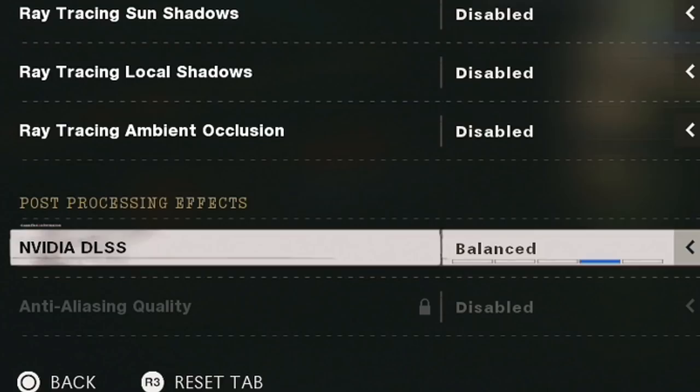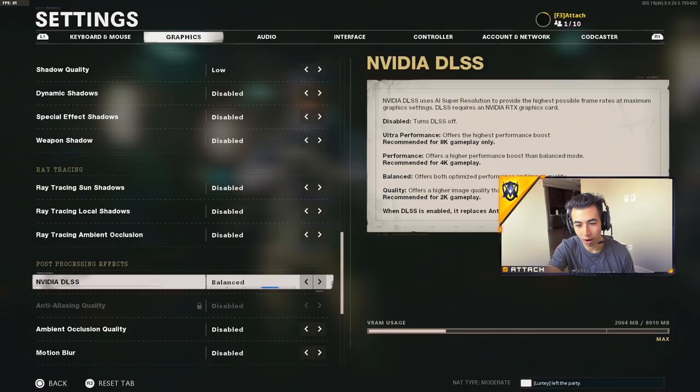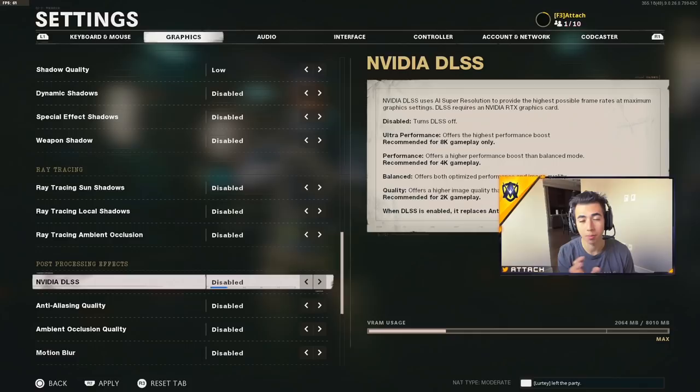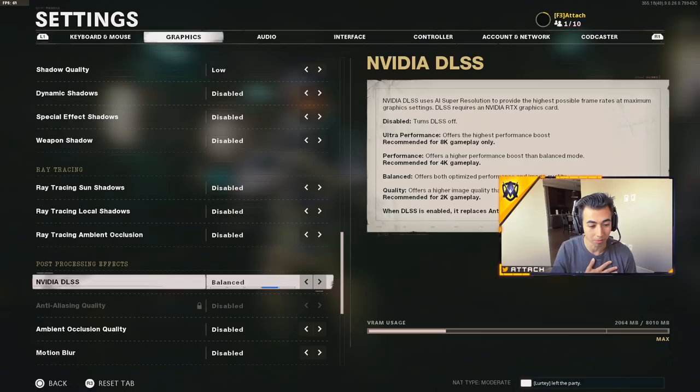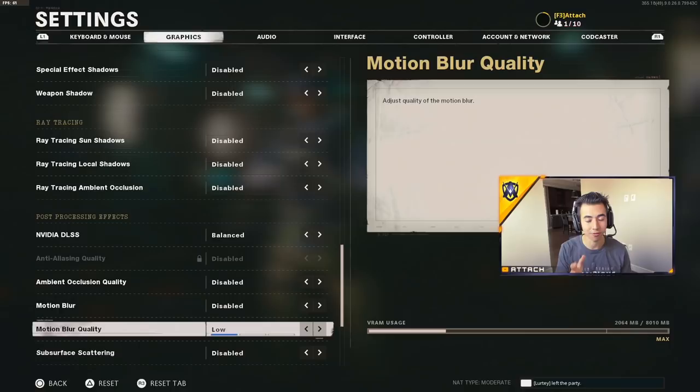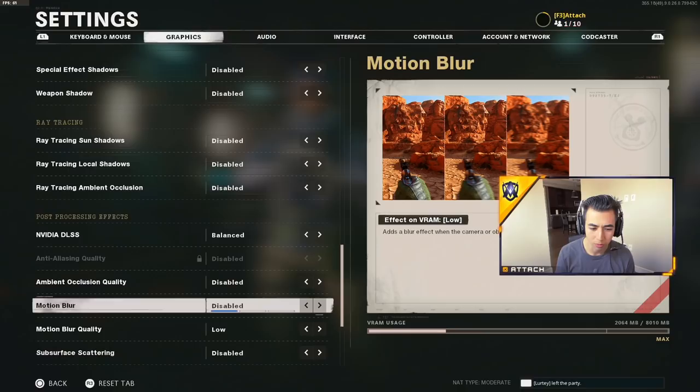More shadows: all disabled. Post-processing effects I personally like set to balanced, because it offers both optimized performance and image quality. You can mess around and disable this and then use anti-aliasing instead — this is all personal preference and depends on your setup and monitor. For me, balanced has felt the best so far, but there is no single best setting for everyone. You have to find the best setting for you, so definitely mess around with anti-aliasing and Nvidia DLSS.